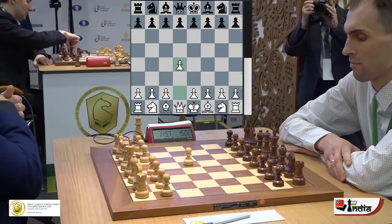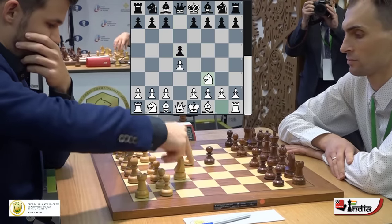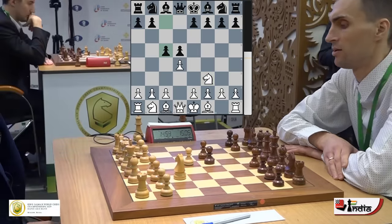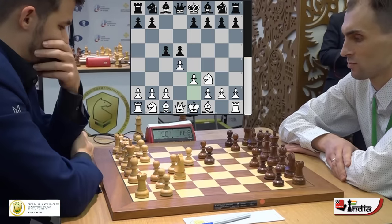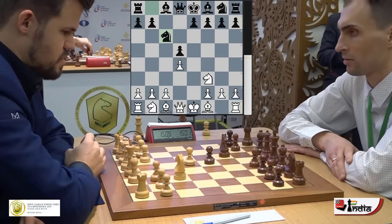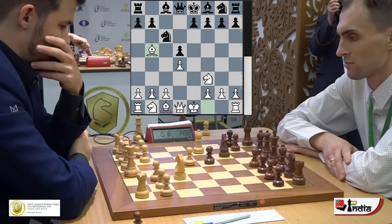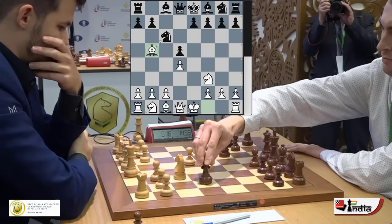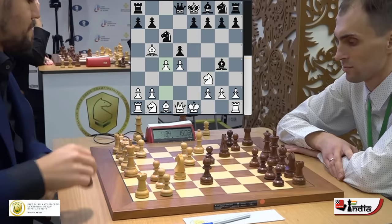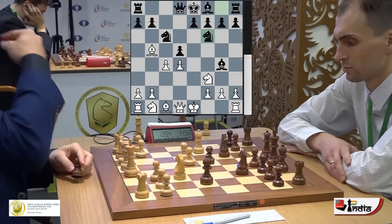He opens up with 1.d4. Savchenko responds symmetrically with d5. Magnus brings out his knight to f3 and Savchenko strikes the center with c5. Magnus puts his pawn on e3 — very solid. Boris takes, pawn takes, and plays his knight to c6. You can reach this position from the exchange variation of the Caro-Kann, so we are in Caro-Kann territory. Bishop d3 played by Magnus, pinning the knight, and now the bishop comes and pins the knight on f3.